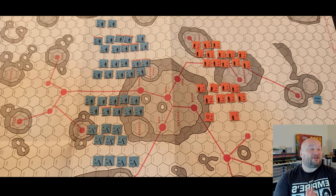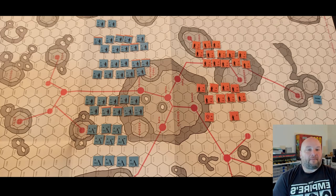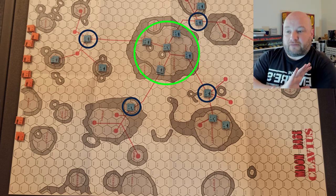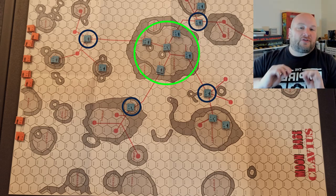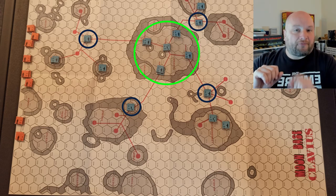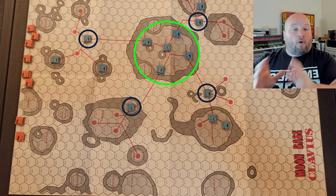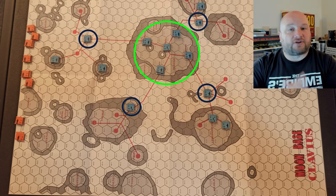This being set in 1996, the two sides fighting are of course the United States and the Soviet Union — the Americans in blue and the Soviets in rust. In scenario one, the Soviets move from the left and have seven turns to accomplish one of two things: take all four forts and one of the five colonies, or take all five colonies. The forts are in blue circles and the colonies are in the green circle on the map.